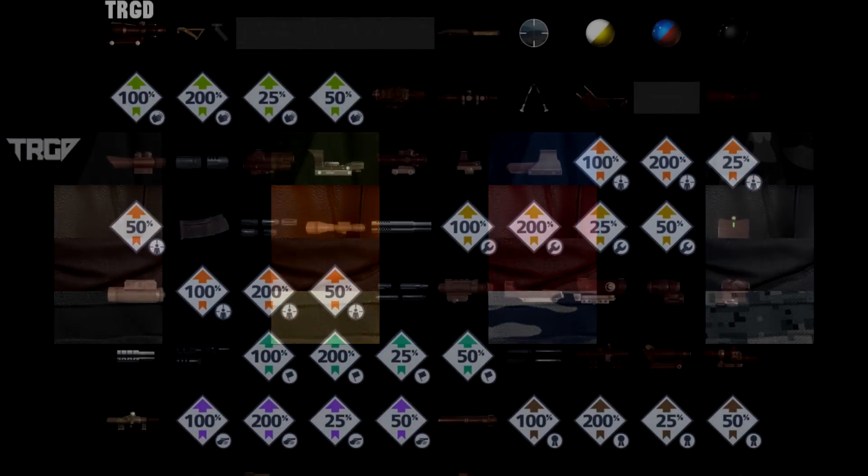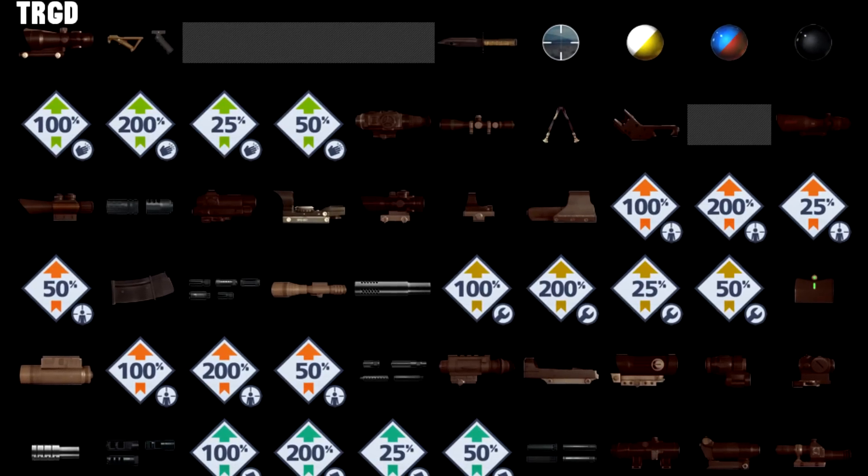Next, we'll take a look at what looks to be player camos. I'm thinking this could also be a vehicle type camo — the second layer down almost looks like leather from a seat, so that's a possibility. The bottom row, at least the bottom right, definitely looks like some classic digital camo, probably on a backpack or pants. It doesn't look like there's anything too unique on the player camo side, but it's still early, and of course you don't really want to stand out too much when you're trying to camo in.